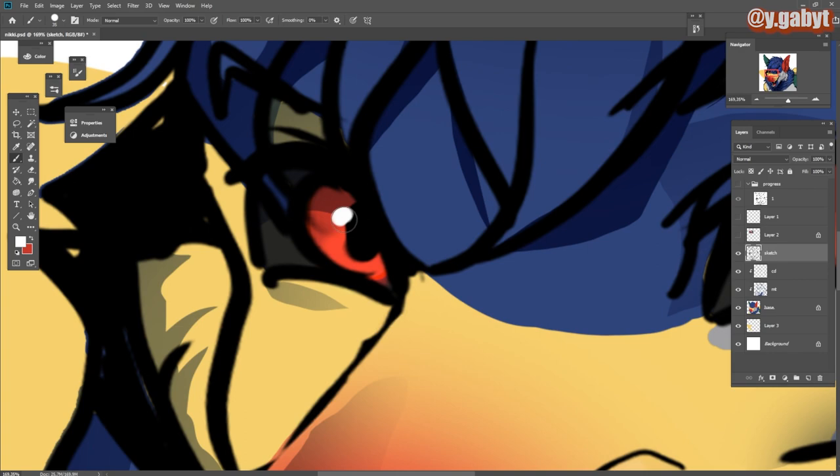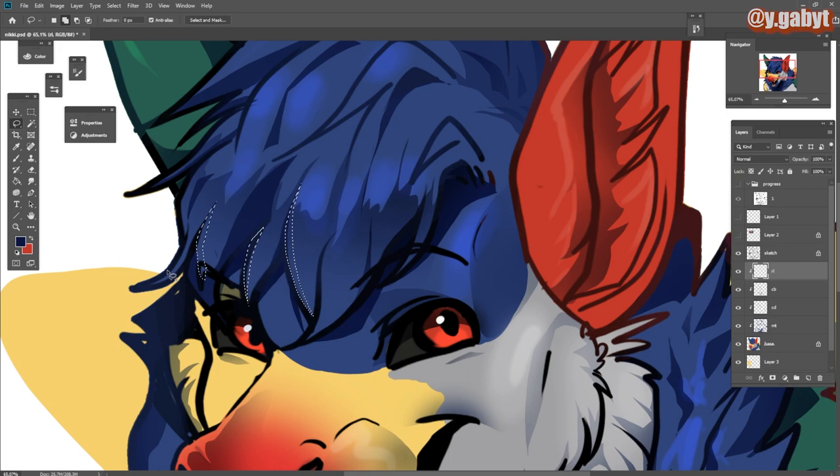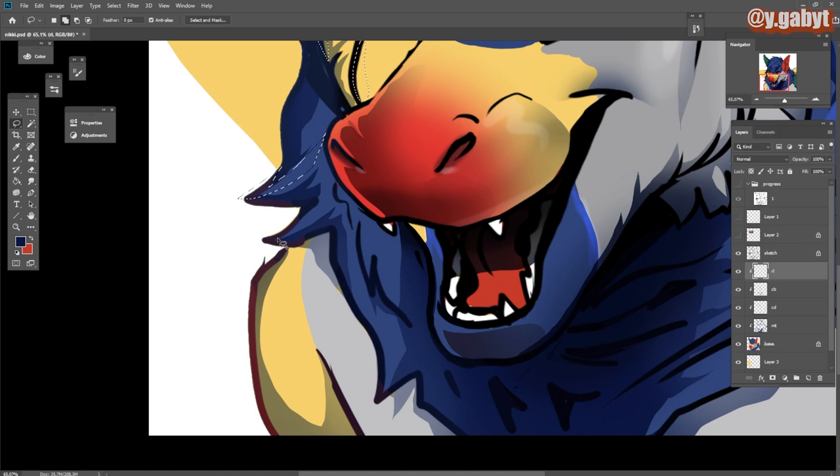I pick a color that's close to the one I'm using — in the blue tones I choose a brighter blue, in the yellow tones a brighter yellow, and in the gray a brighter gray. The last thing I do is create ring light — the light you create at the corner of the face or the silhouette of your character.